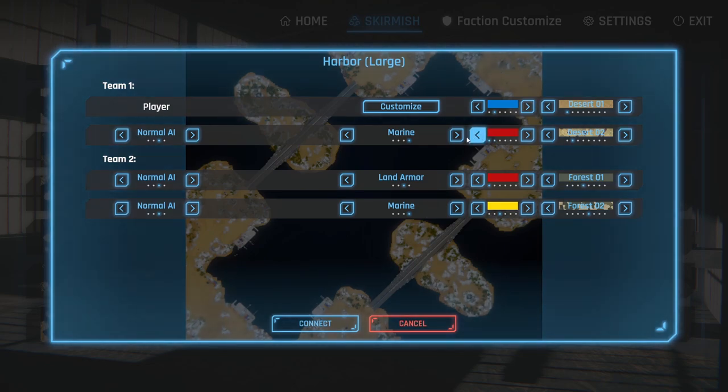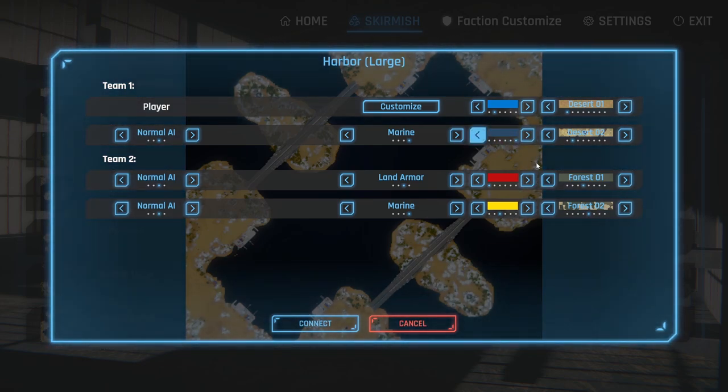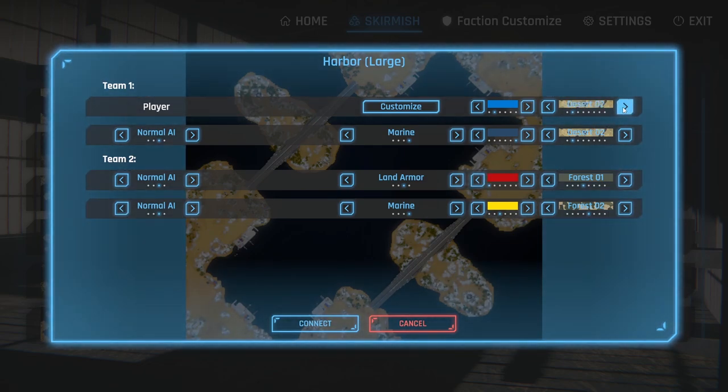We want ours to be marines — we'll go with a different shade of blue. For the enemy team, we'll go red and yellow. Camo selection: forest one and navy one. That'll work fine — let's jump in.